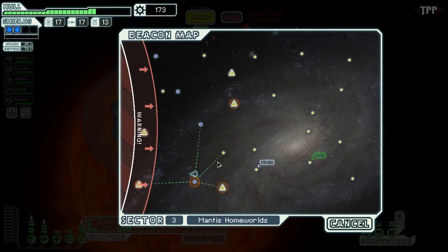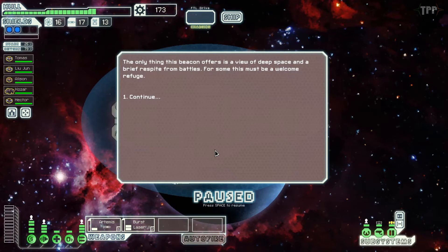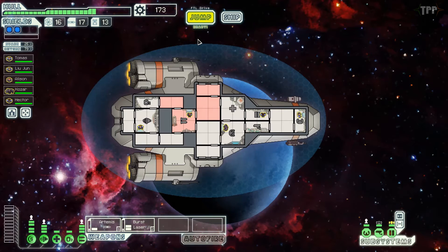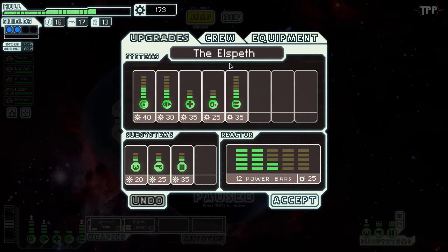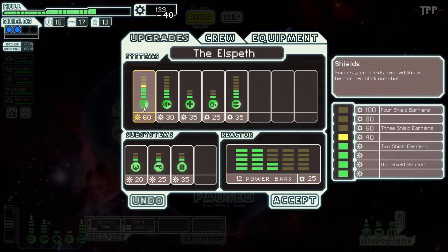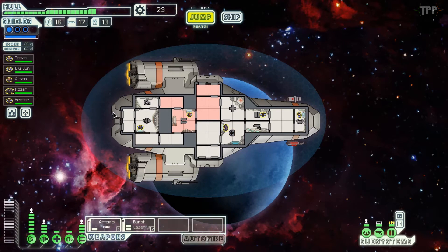It needs to be close to another sun, we'll avoid it for now. This beacon only offers a view, nothing to gain. I kind of do need a weapon, and as a result do I hold onto the scrap and hope I come across a shop on the path I've taken, or do I just go ahead and fire onto the shields and risk not being able to afford a weapon? You know what, learn from your mistakes — let's upgrade. That's level three shields, and we're definitely going to want to upgrade the engines next and then get that weapon.